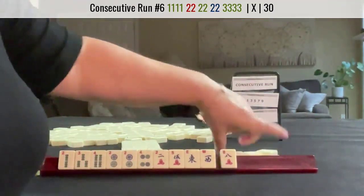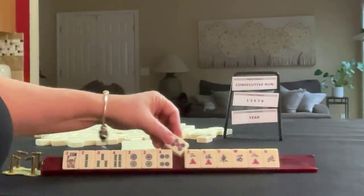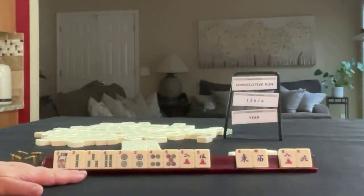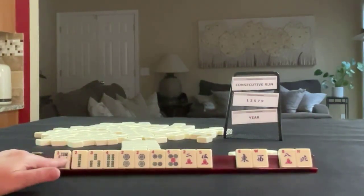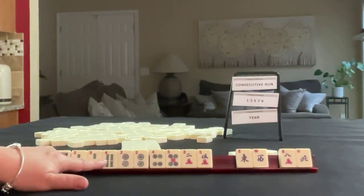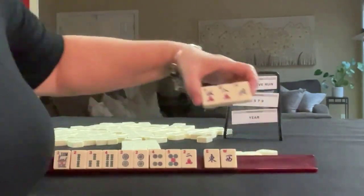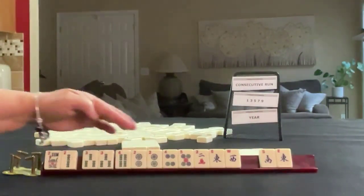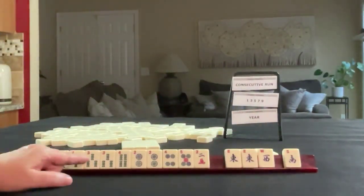We can pass one of each suit. We got a flower. Here's a 5. We have winds and an 8, so we need to come up with a tile out of here. We have 2-3-4 and a flower. I think maybe the 5 can go — we'll pass those. We got a 3. There's another multiple — 2-3. We have winds and there's a multiple. We're forcing a hand though, so we need to play consecutive run.